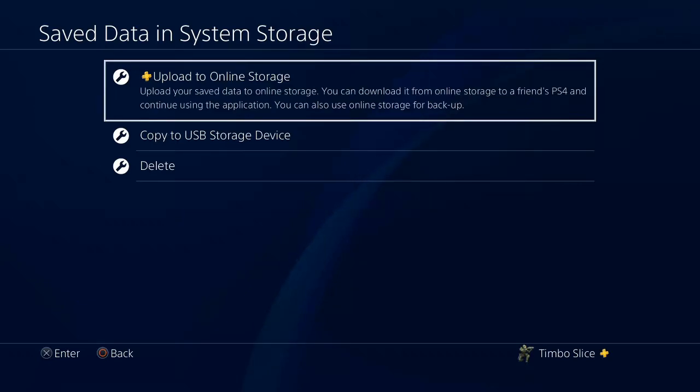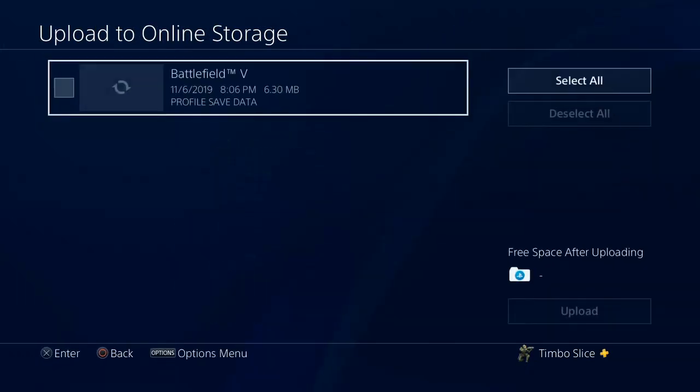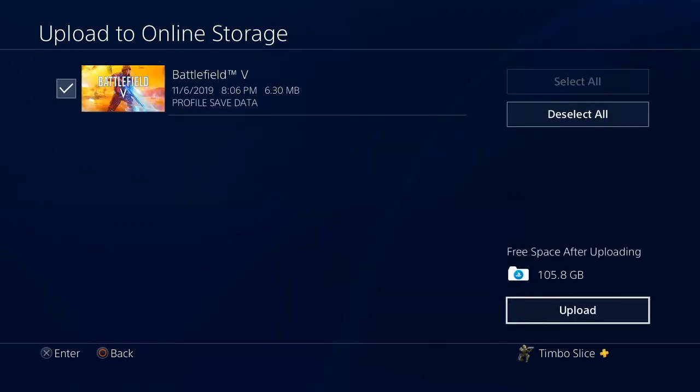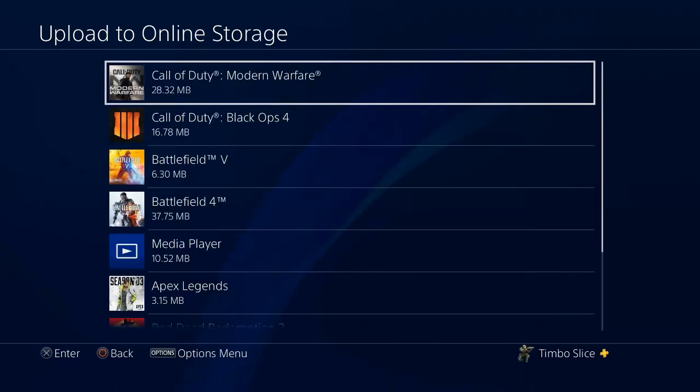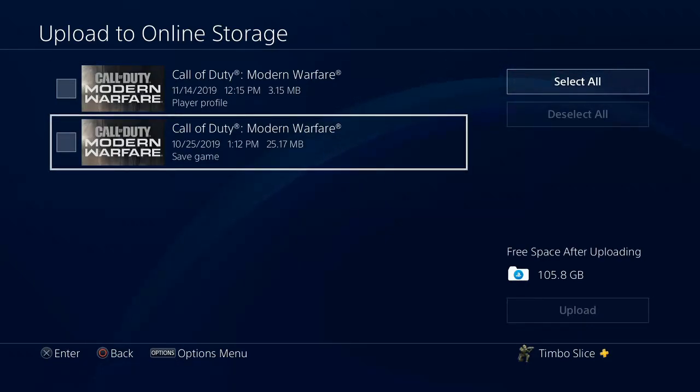So let's go ahead and select upload to online storage, and then you can just pick any game you want. Let's go with Battlefield 5 — select it and then go to upload. You'll notice on the bottom right-hand side of the screen it says free space after uploading. I have 105 gigabytes of free space on the cloud for my game data.